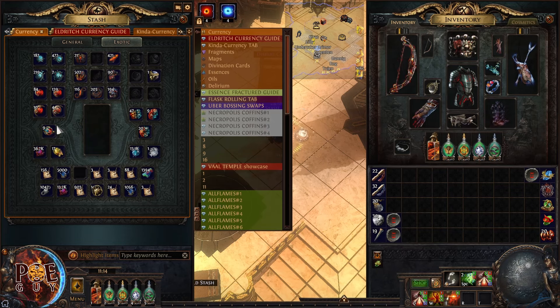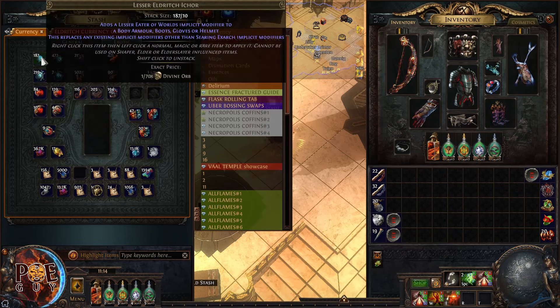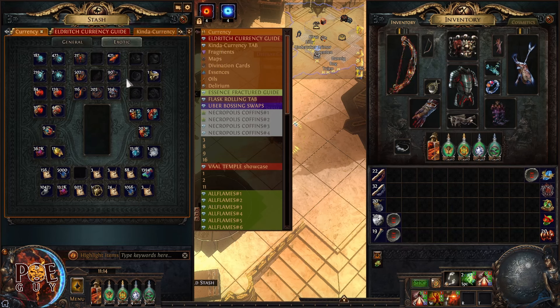You can access the last two using Orb of Conflict, which we will do in this video. Same here, we have lesser, greater, grand, exceptional, exquisite and perfect. It's very important to memorize that you actually have six.